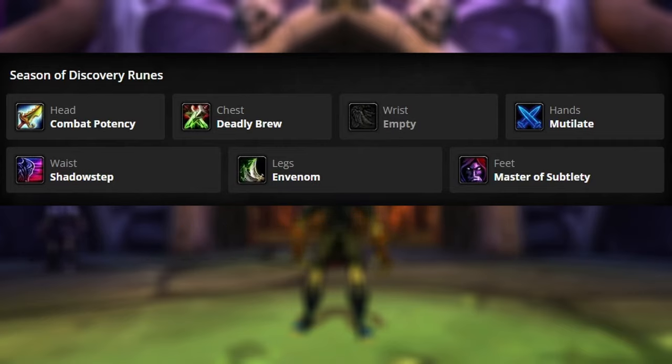The choice between Honor Among Thieves and Combat Potency is going to be up to you. There's no right or wrong rune for the head slot. If you are soloing, obviously you're going to be doing Combat Potency. If you have a group makeup that just has bad crit chances, you're going to want to use Combat Potency. If you are in a really great stellar group, Honor Among Thieves may be your best option. So don't be afraid to play around with these two runes to see which is better in a given circumstance.